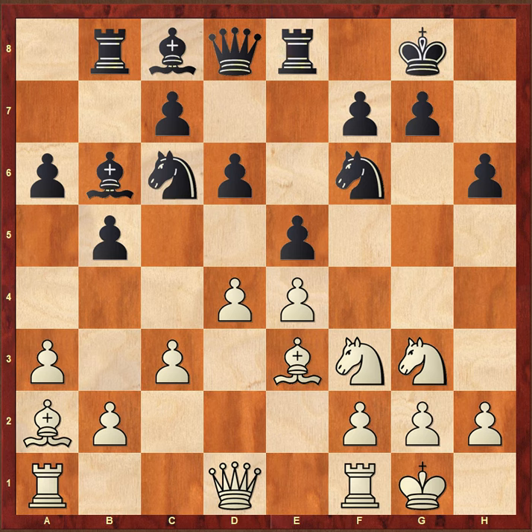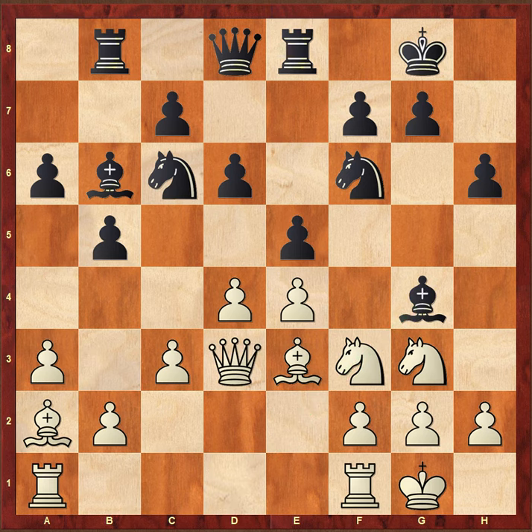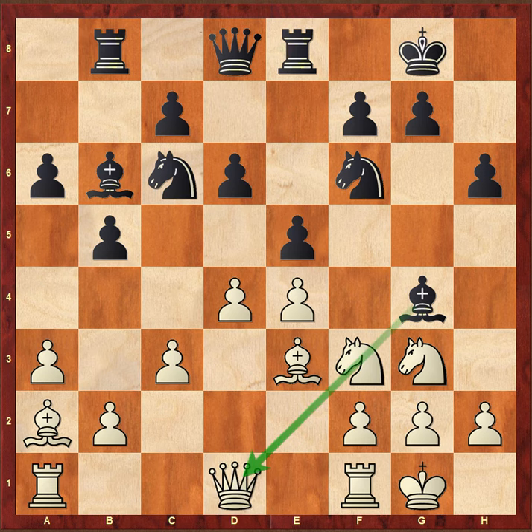It's black to move, and black here played Bg4, winning the knight. Sergey Karjakin with the white pieces has played Qd3. There are many options to unpin from the bishop. He could have played something like Qb3, because he is attacking the f7 pawn, so obviously black cannot take the knight because white will first take the pawn on f7 with check and then capture the bishop.